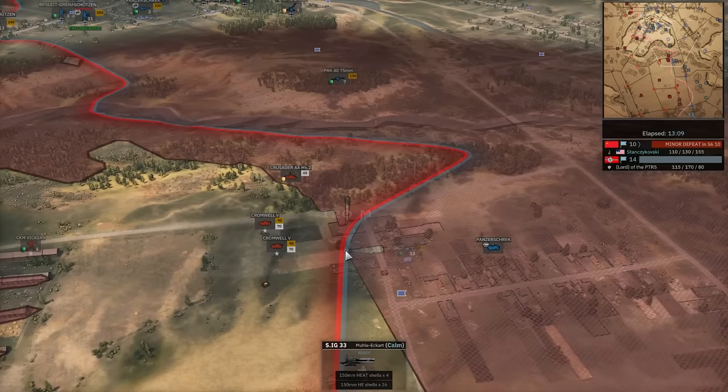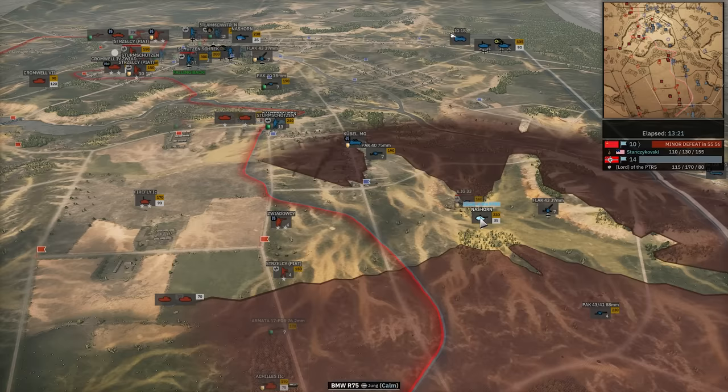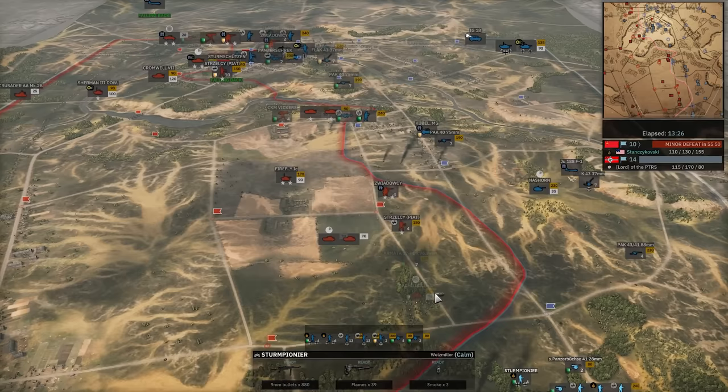Panzerschreck moving in to kill off these Cromwells — he should get at least one. IG-33 on the run, but Nazhorn now in position. Here comes the Ju-188 down south to give that beautiful recon. There's a lot of infantry down here for Enord. Ju-188 finally forced off by a new Crusader AA with the Tri-Polston this time.